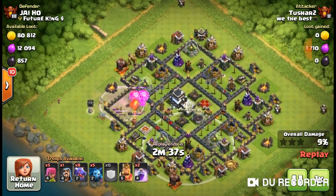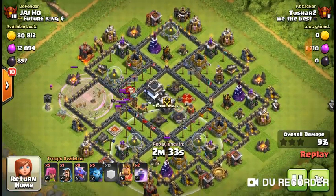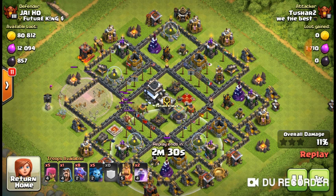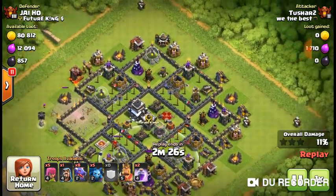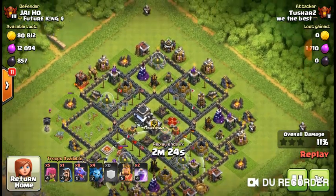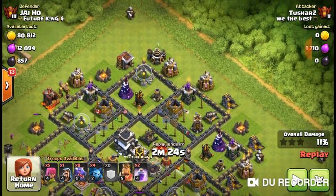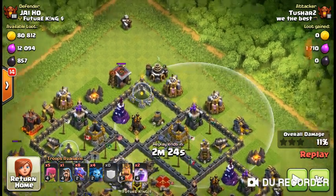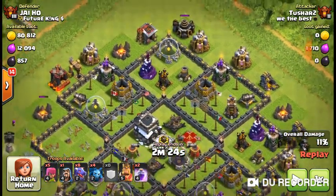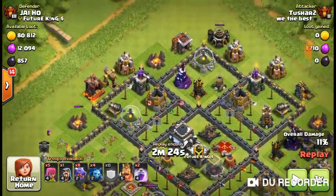You've got one side, and the teslas are going to be on the side. You got one down, then another tesla is going to be here. So how are you going to get this side? I'm guessing you could use the king to clear these buildings, and maybe the minions can clear those two, and then some dragons.